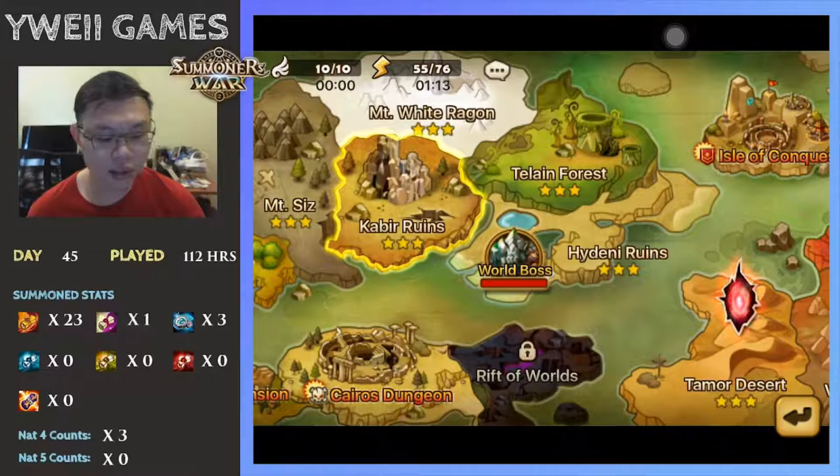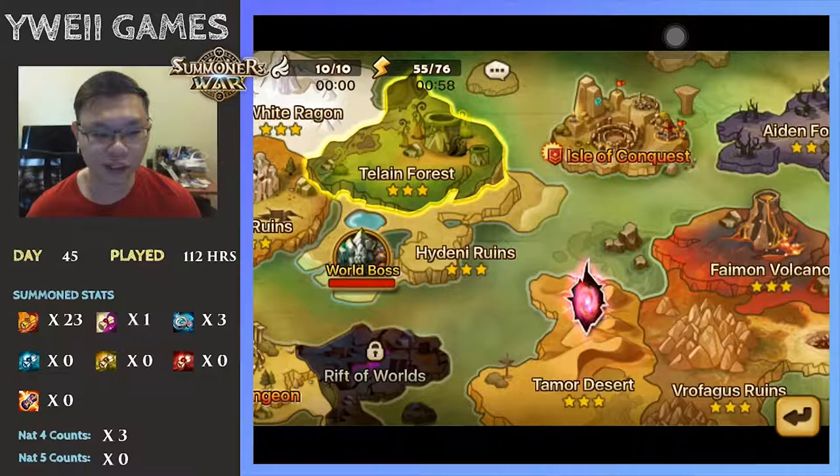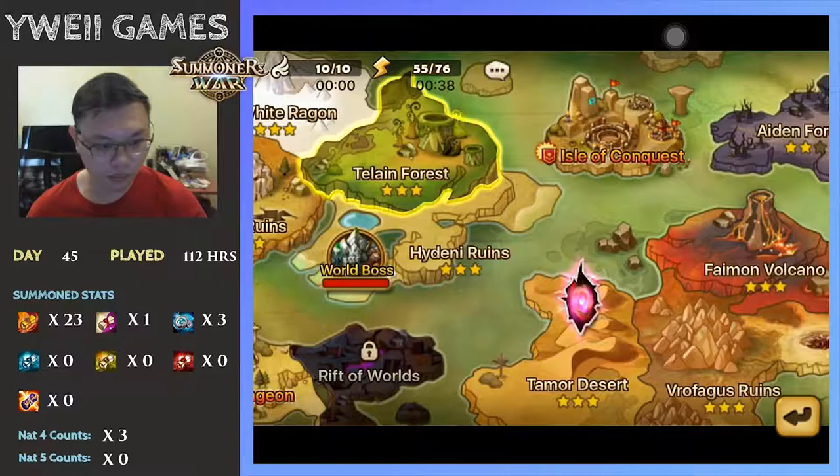Once you have done so, you can proceed to attempt — at that level you should be able to continue moving on with Talim Forest, clearing Terran Forest, Hydeni Roots, and so on all the way up to Faimon Volcano. Terran Forest will drop the slots 1 to 6 three-star Magic Blade Rune, and you will also get Rainbow Mount from Hydeni Roots.